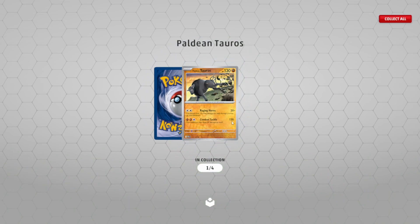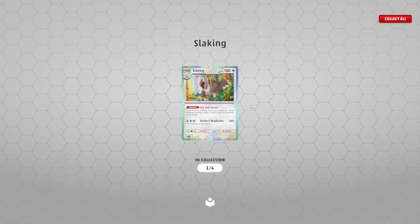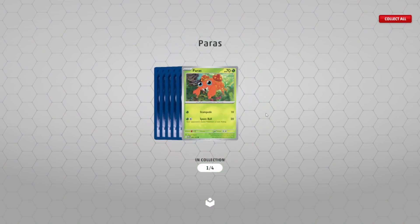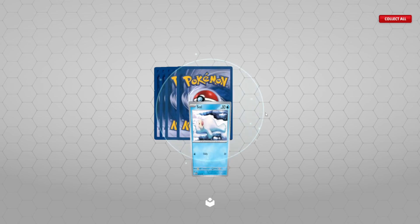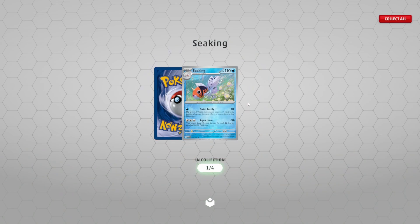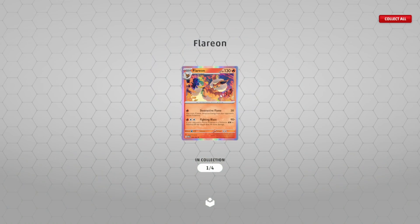Tauros — 130 damage but does 30 to itself. Slakoth. Now the 151 packs: Paras, Paras, Seel, Charmeleon — sweet! Metapod — cool. Seaking — also cool. Flareon — nice! If your opponent's active Pokémon is a Pokémon EX or Pokémon V, this attack does 90 more damage — wow, that is cool!